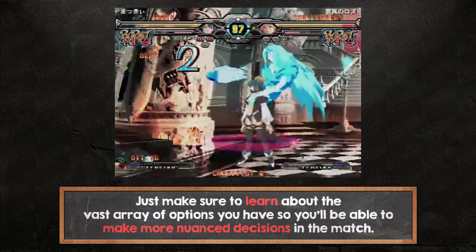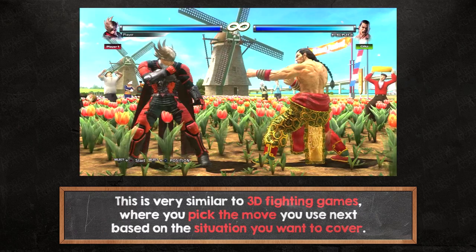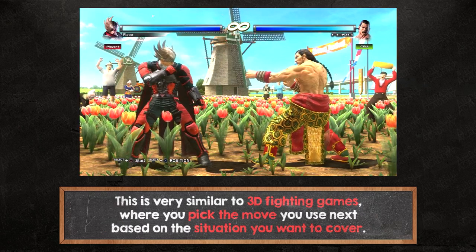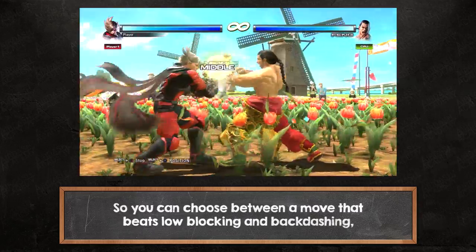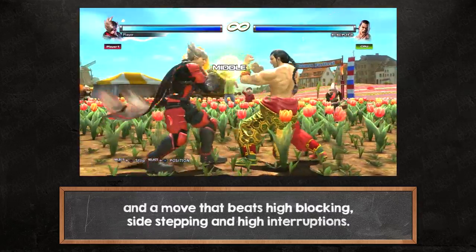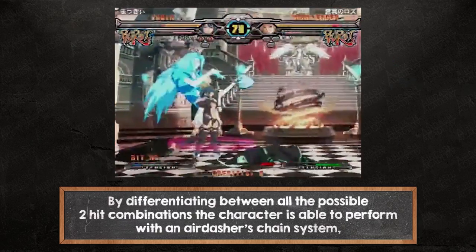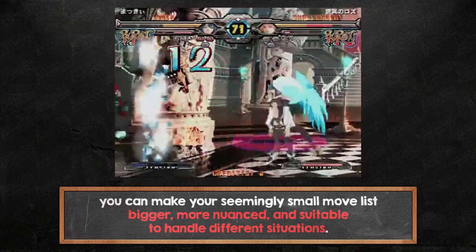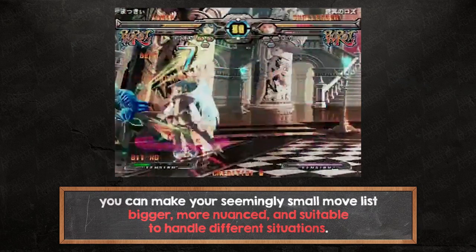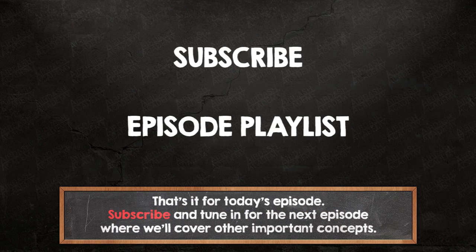Just make sure to learn about the vast array of options you have so you'll be able to make more nuanced decisions in the match. This is very similar to 3D fighting games where you pick the move you use next based on the situation you want to cover, so you can choose between a move that beats low blocking and backdashing and a move that beats high blocking, sidestepping, and high interruptions. By differentiating between all the possible 2-hit combinations the character is able to perform with an air dasher's chain system, you can make your seemingly small move list bigger, more nuanced, and suitable to handle different situations. That's it for today's episode. Subscribe and tune in for the next episode where we'll cover other important concepts.